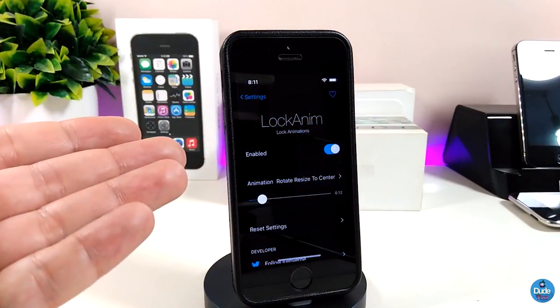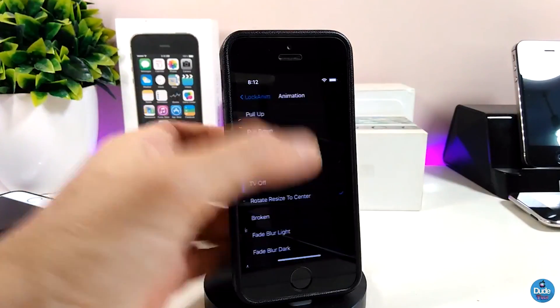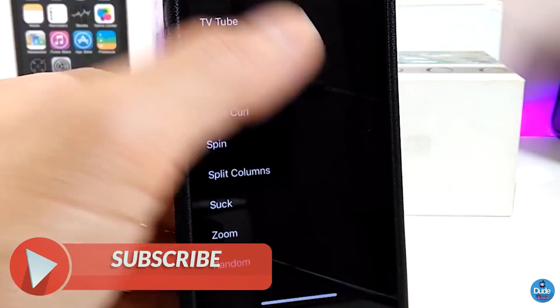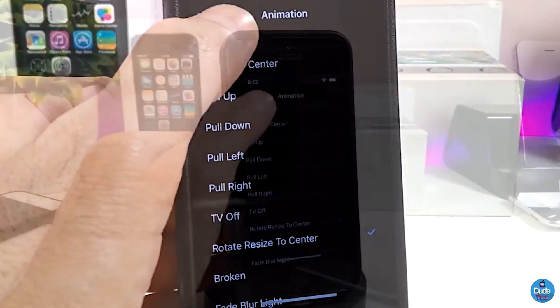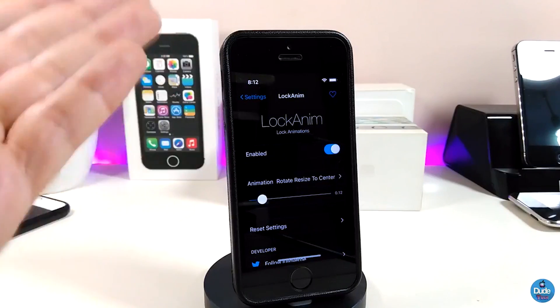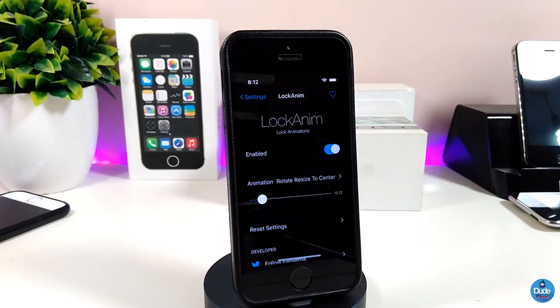Under the settings for this tweak, first go ahead and enable the tweak. We have more than one option — there are a lot of animation styles you can pick from. As you can see, there are many different kinds of styles to choose from. You can also adjust how fast you want the animation on the lock screen. Keep in mind, once you're done with the configuration, you need to respring your device for it to take effect.